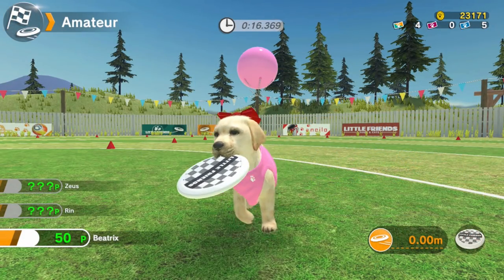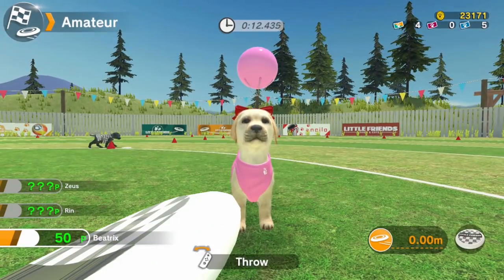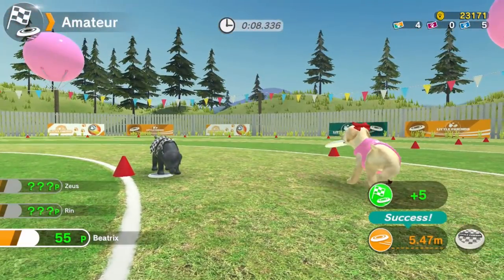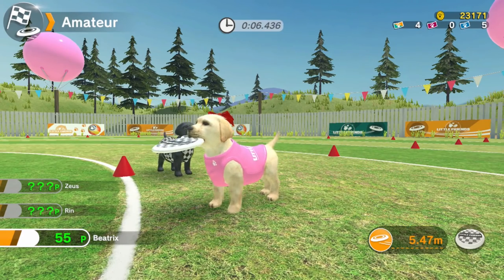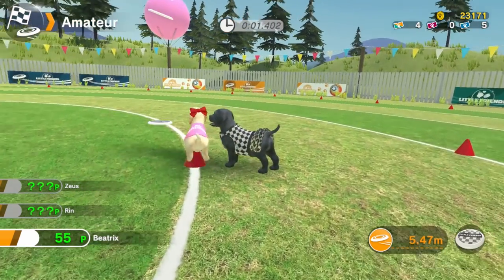Other than the things I've already mentioned, you can also enter flying disc or frisbee competitions. Throw the disc out, and if your little doggo catches it, you're awarded points based on the distance the disc travelled. Winning awards you money and tokens which can be used to buy everything from outfits and toys to furniture and wallpaper.